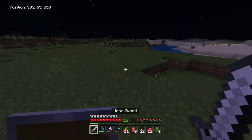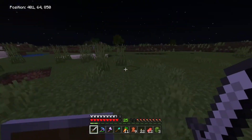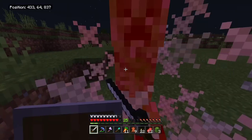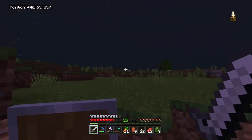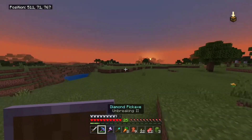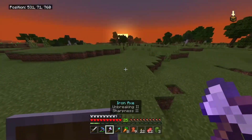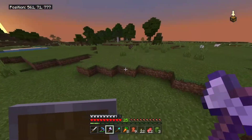That's annoying — another creeper explosion to add to my world. I was spam clicking and even got a crit. I've got a lot of food: 20 raw mutton, 24 pork chops, 12 beef, and two chicken — that's a lot of meat. I also have nine leather, and I keep forgetting I need leather.